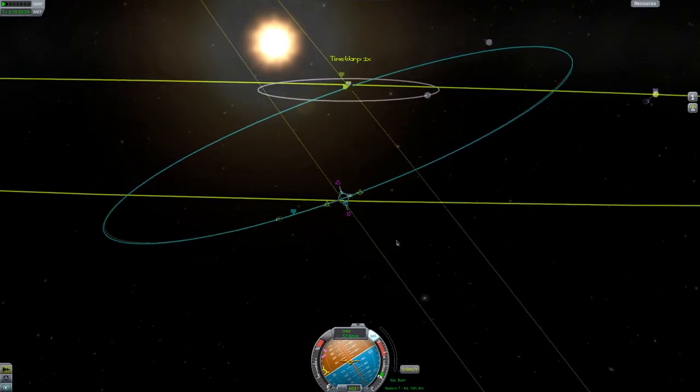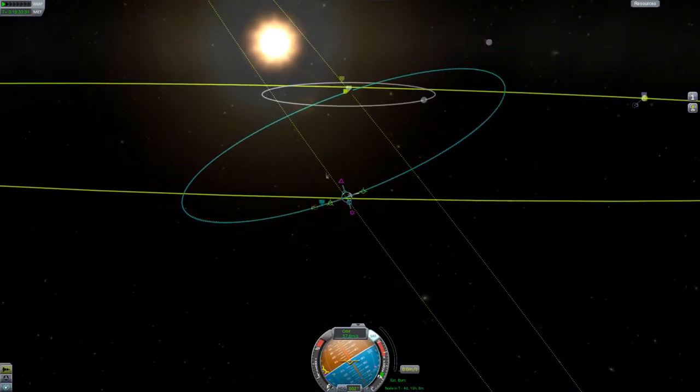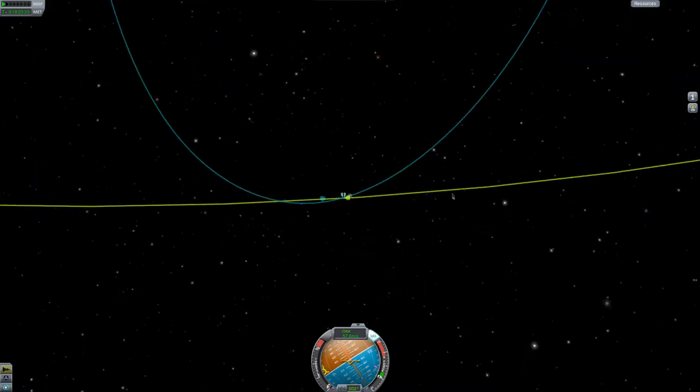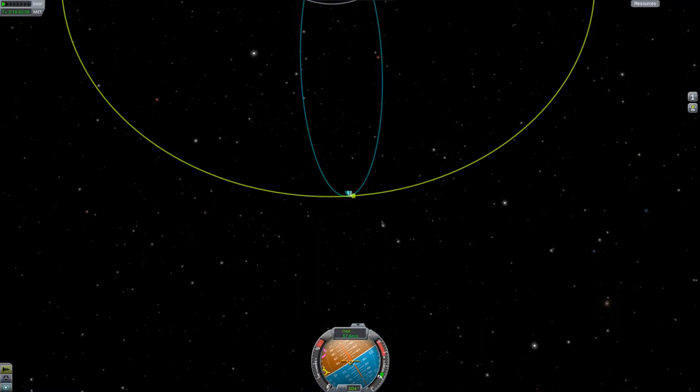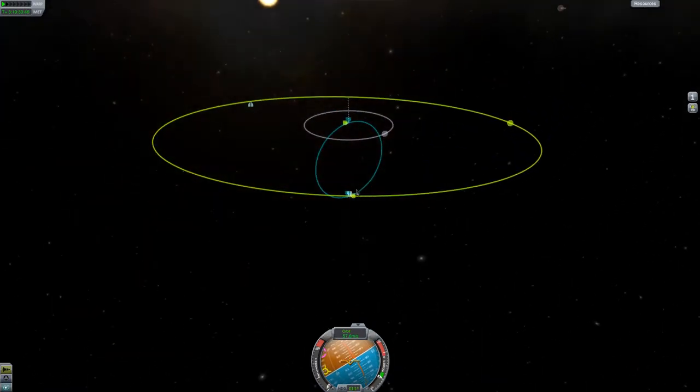I actually get an intercept in three orbits out of pure chance, but normally you will have to adjust the timing of your orbit. To show this, I did a timing burn by burning prograde and moving the target marker to meet on the apoapsis and node.